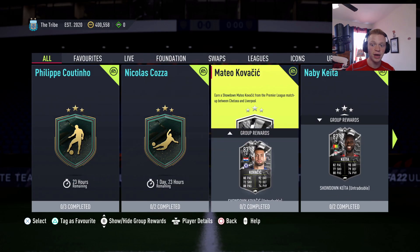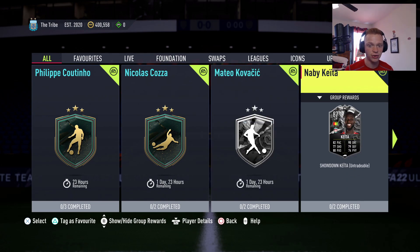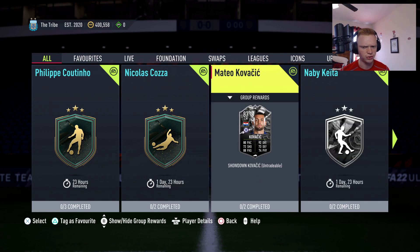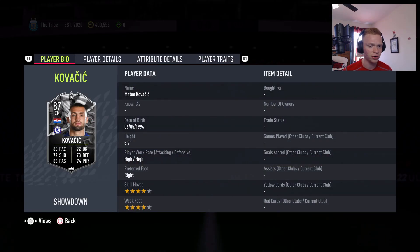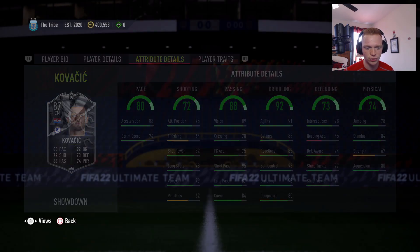The first thing we have here is a Showdown SBC — Kovacic versus Keita, Chelsea versus Liverpool. Both are 87-rated box-to-box midfielders and honestly look like pretty decent cards. High work rates for Kovacic, four-star four-star. Decent all-around stats for a box-to-box midfielder; defending and physical may be a little low, but he's definitely going to do the job for you.